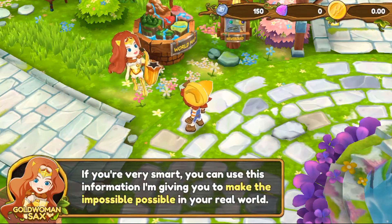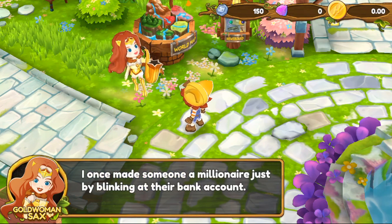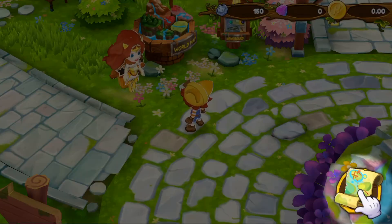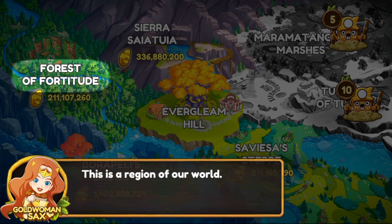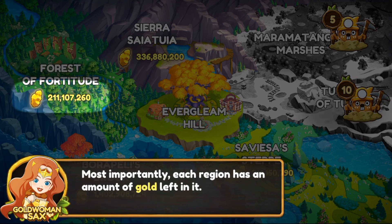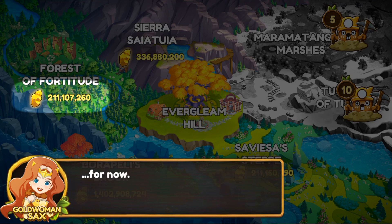More about mining the gold. I am Gold's Woman Sacks — I once made someone a millionaire just by blinking at their bank account. Come to me when you want to mine, or tap the map icon. So this is our world — here we got Evergleam Hill, Sierra, Forest of Fortitude. Apparently that's going to be where we start heading. There we got the amount of gold that is left. In this game there is a limited amount of gold you can earn. That shows the amount of gold in each of these areas. There's over 200 million gold left, and about 42 million on average in each plot of land.